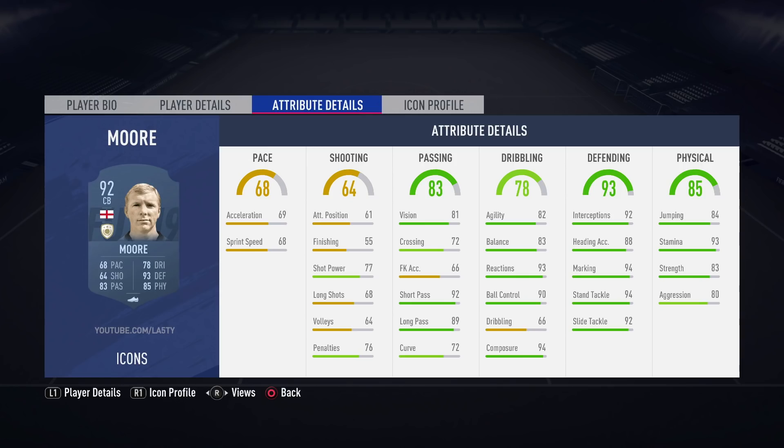We have another returning icon in Gary Lineker, someone who was in previous FIFAs and also in the World Cup mode. The 87-rated baby version looks okay. The 89-rated version, when he was a lot younger as you can see with the image, has 89 pace, 90 shooting, and 84 dribbling — not too bad at all. And then prime Lineker, as we saw in the World Cup mode, has 91 shooting and 88 pace, with some good in-game stats such as 95 finishing and 91 volleys — that's going to be all important with the crazy new volley system. Three-star skills on the Englishman.